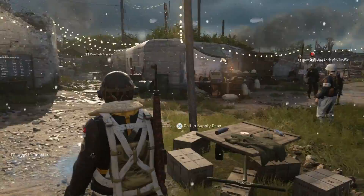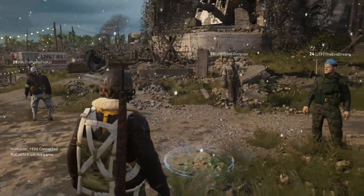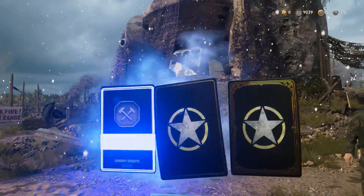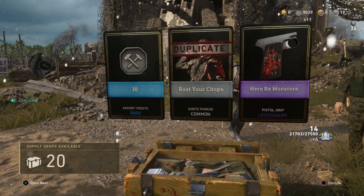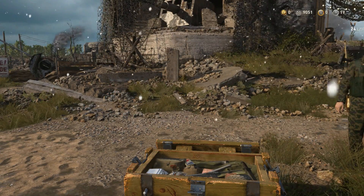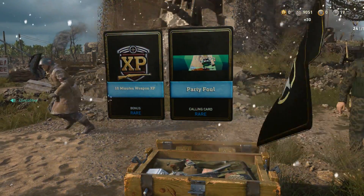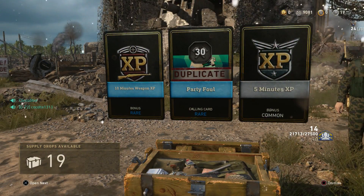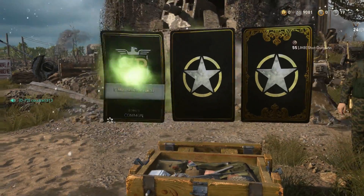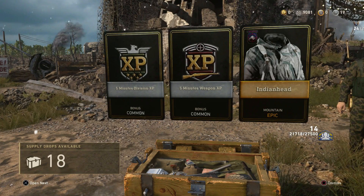First things first, let's find a nice area where we have a lot of people, because the more people standing around your supply drop, the more XP you'll actually get and the more social score you'll get. So we've got armory credits, Here Be Monsters, and a pistol grip which I don't already have - 20 to go. A couple rares, weapon XP, party foul duplicates, 5 minutes of XP. I'll take the regular XP - it's just the division XP that I'm not too crazy about.